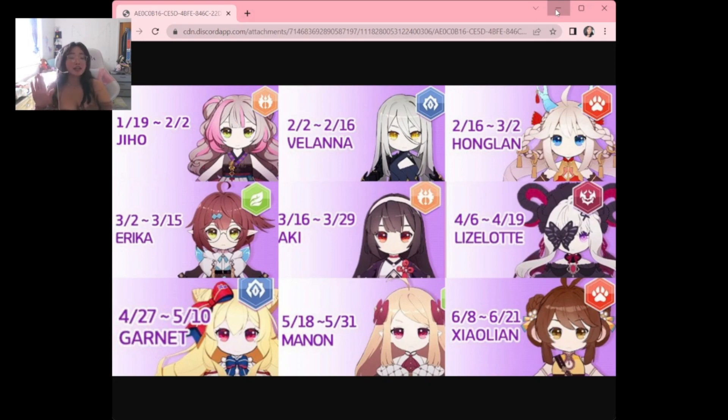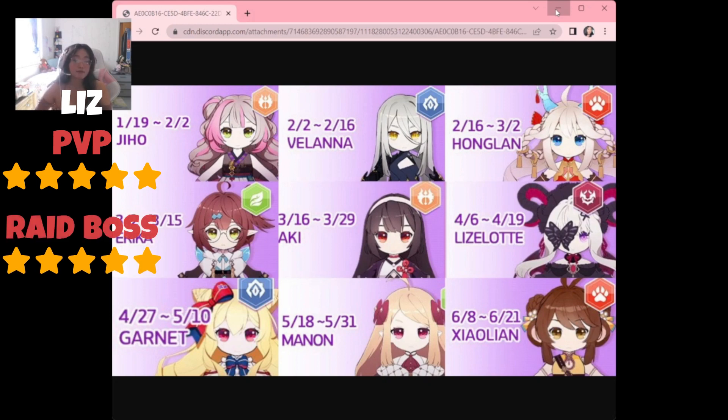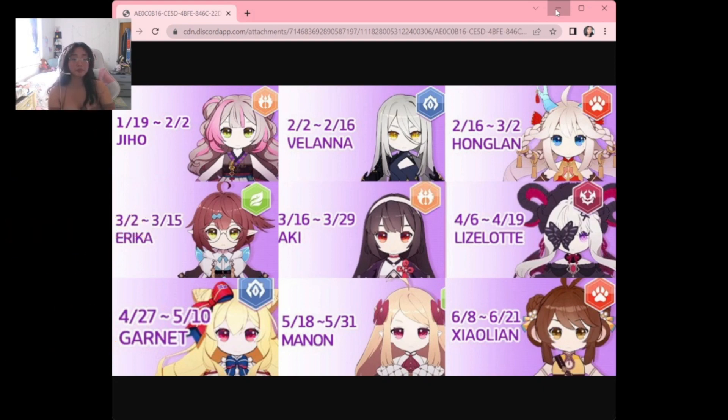After Aki we have Lizalot, whose nickname should be the guild raid goddess. She guarantees a critical hit if there are no other enemies within the target's range, and she has insane single-target damage. Her crazy passive gives her more damage the more buffs she has, and it stacks. For PvP and guild raid bosses she's five out of five — hence the nickname. For PvE also five out of five. I had to choose between Aki and Lizalot, but if I were a whale I would have gone for both.